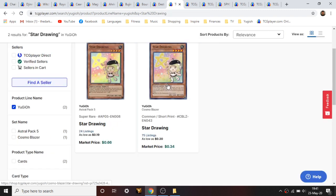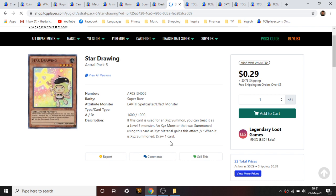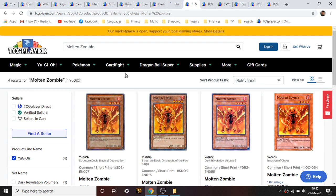Next card is Star Eater. There's a common originating from Cosmo Blazer, but there's also a super rare holo from Astral Pack 5 — I really like the artwork with the French beret look. It's pretty cool how you can augment it to level five or level four, and then you get a plus-one when you summon your XYZ monster. This card is really cheap — under a dollar with shipping — and three pages left. Cool that they made a holo foil print.